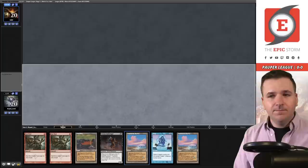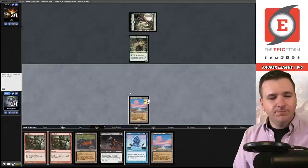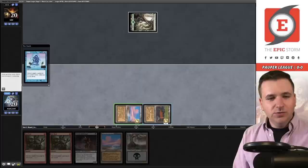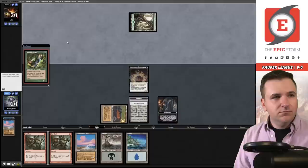This is a pretty good hand — we have turn-two Battle Rager, Gut Shots to follow up with. Play the Swamp, pass the turn. We actually need our opponent to play a one-drop creature. And they do — thank you! Draw. Play the Bog. Snap their creature. Untap both lands, tap them. Battle Rager — we have the Initiative. Grab an Island, pass the turn.